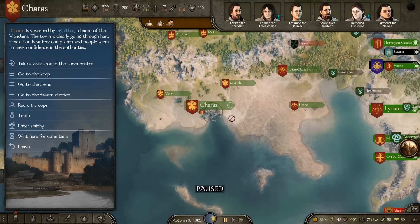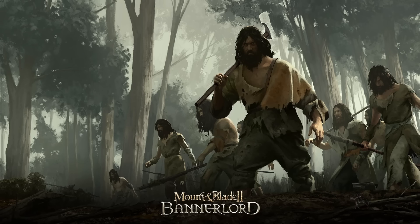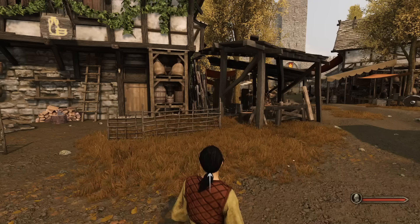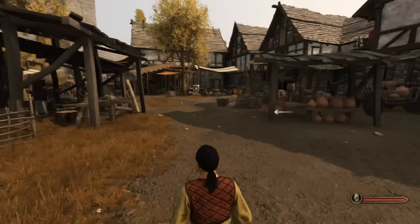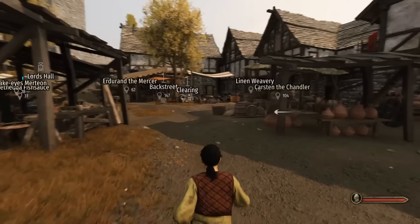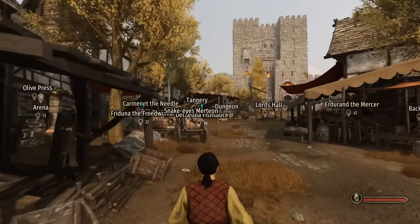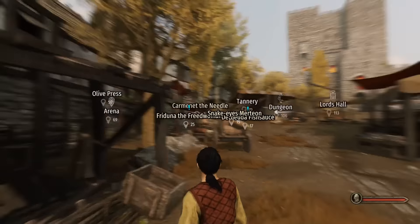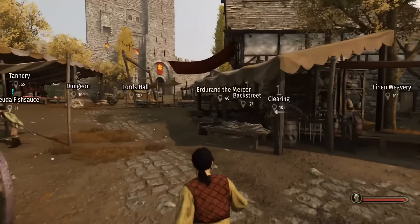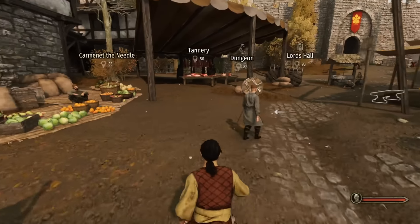Go to any friendly allied town or major hub, enter, and once inside hold the Alt key — you'll see a bunch of names pop up. You can see things like a linen weavery, a tannery, or an olive press. Those are called workshops, and if you go to any one of these with around 15,000 gold you can buy them.